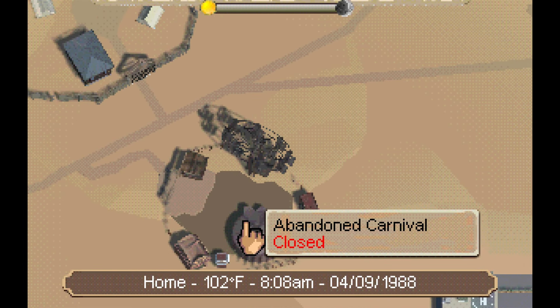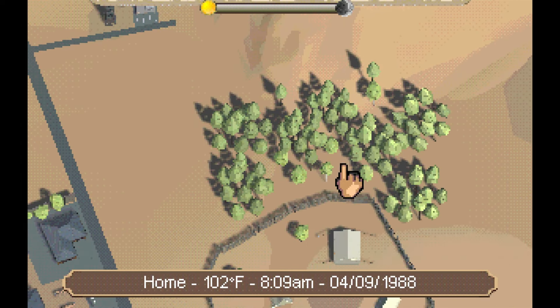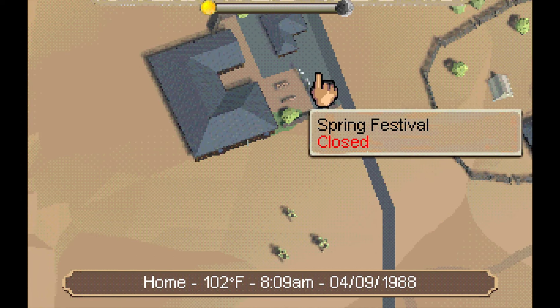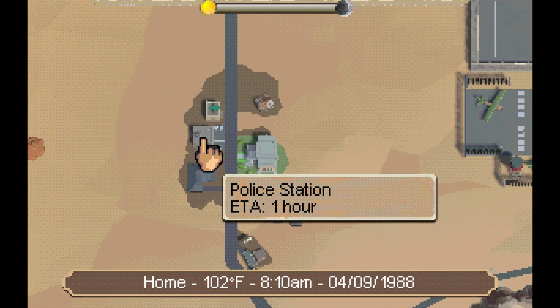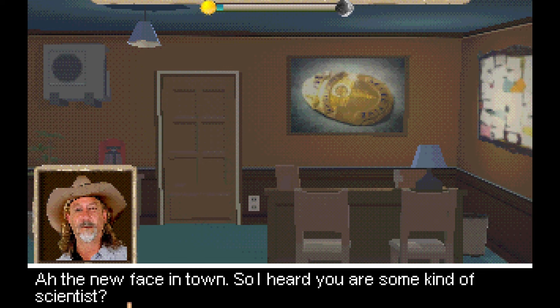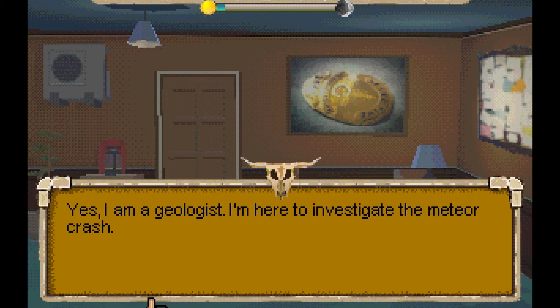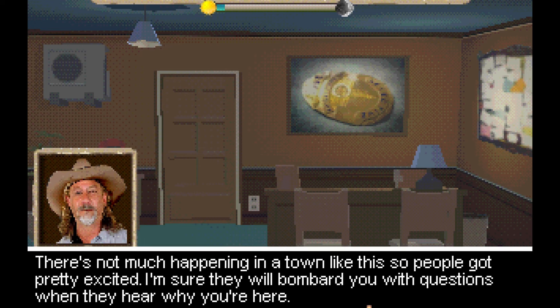Where was the hospital? The map shows: crash site, festival, park, police station. "Ah, the new face in town. So I heard you're some kind of scientist?" "Yes, I'm a geologist, here to investigate the meteor crash." "It was Kenny who woke me in the middle of the night — he saw a UFO. Not much happens in a town like this and people get pretty excited."